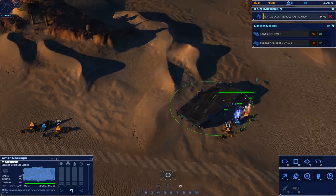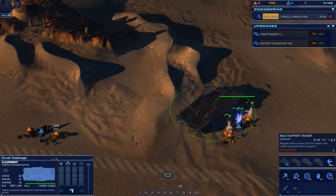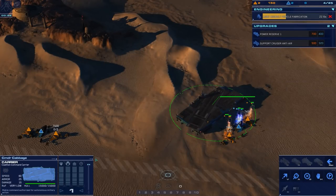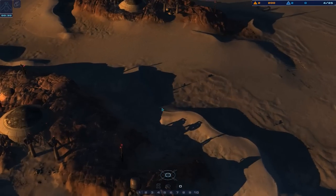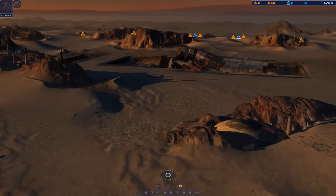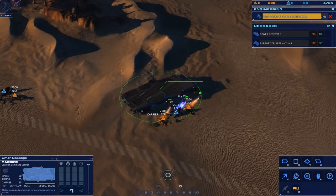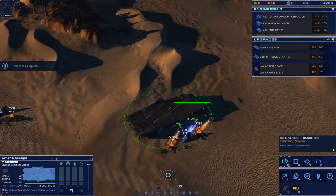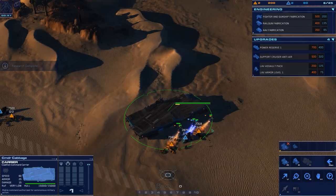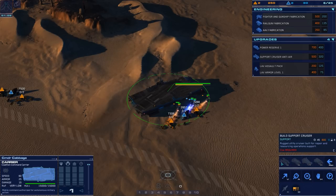First thing we want to do is light vehicle assault fabrication. I think we need resources for the support cruiser, which we do want to get up as fast as possible because this is quite a big map. We'll get the two salvagers out and get them onto these resources. Go for carrier, and then I think I want to try and build a support cruiser, which is only 600.